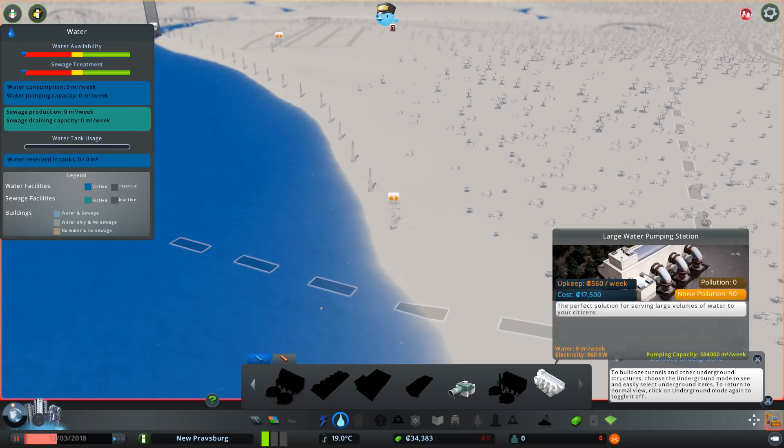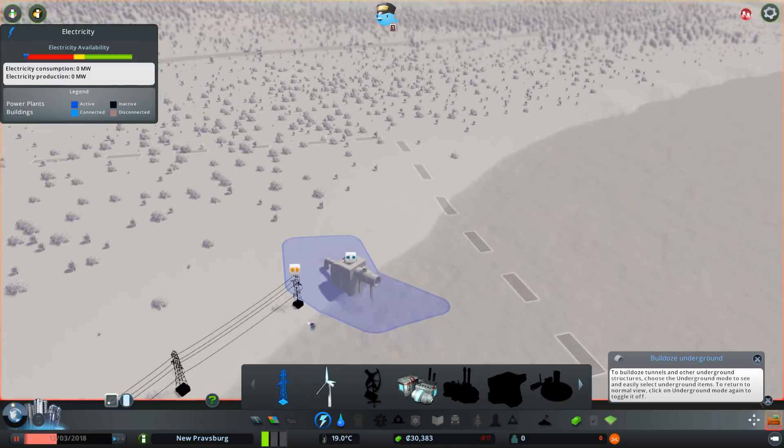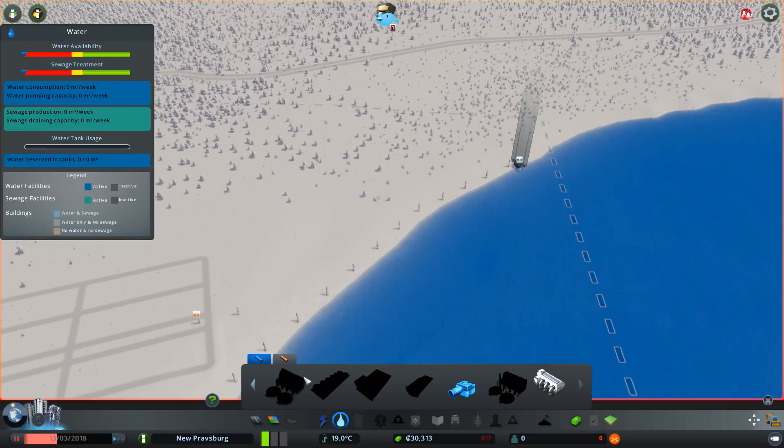I do have a couple of different mods and stuff that add in some other things, like a larger water pumping station. We'll go ahead and place the eco outlet right there. It wasn't wired up to begin with — that's unfortunate. Get rid of that, set it up like so. There we go — now we should be set up. And then we just need some pipes.